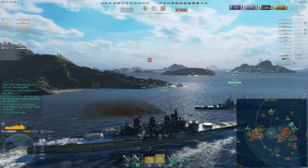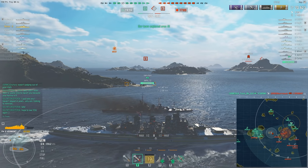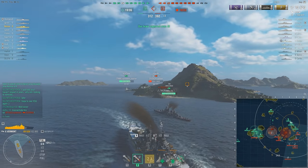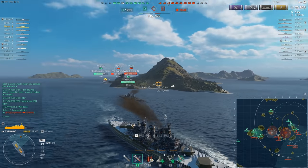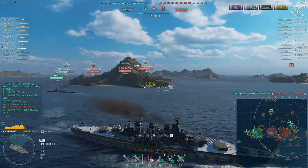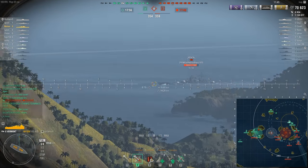I want you to alpha those cruisers out so they don't have any chance to burn you to the ground. We're on a really dangerous flank — the west side has completely fallen to the enemy. Everyone is seemingly coming on this flank, and that's a scary proposition for a ship that can only go 24 knots with the speed flag. I'm not going to run away — I can't. I have to angle and retreat, think of it as a military disengagement — pulling back while still being a threat.